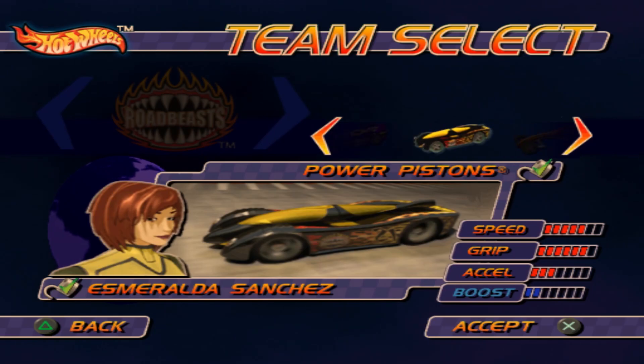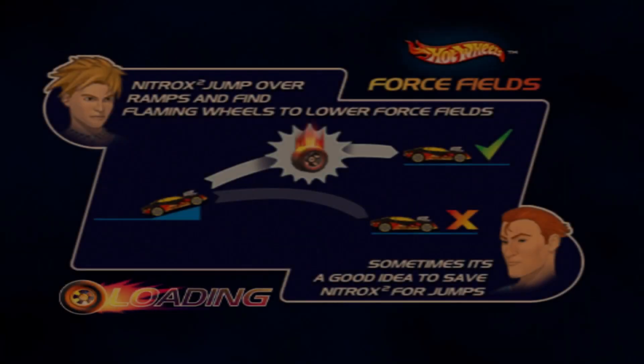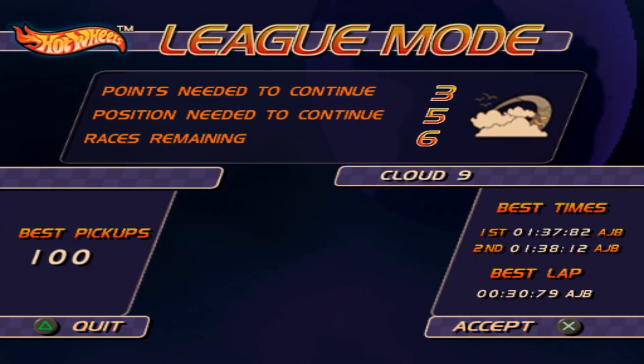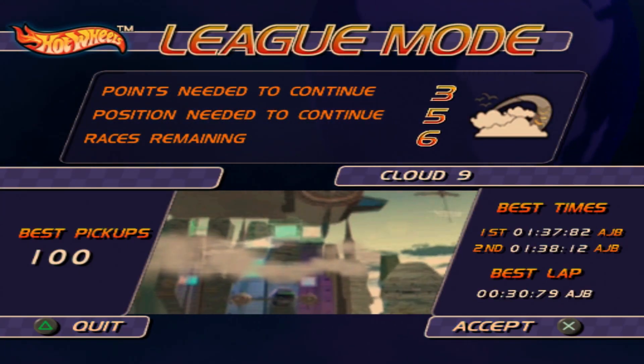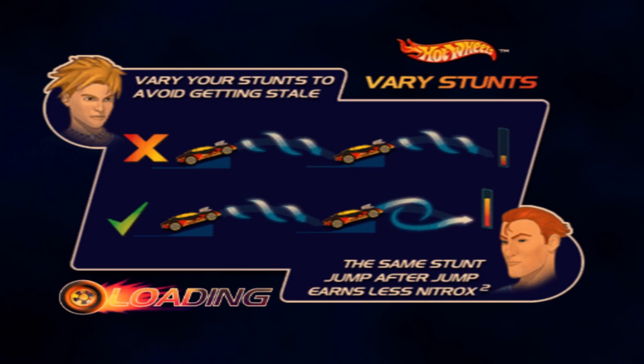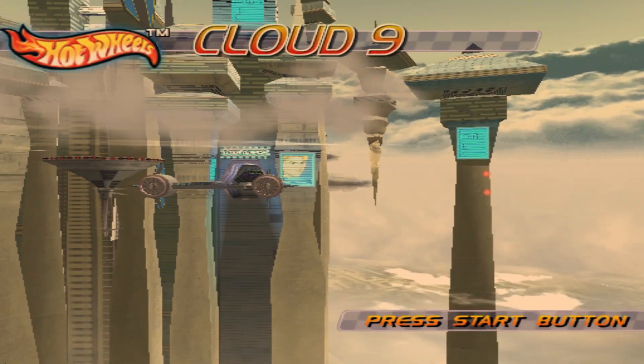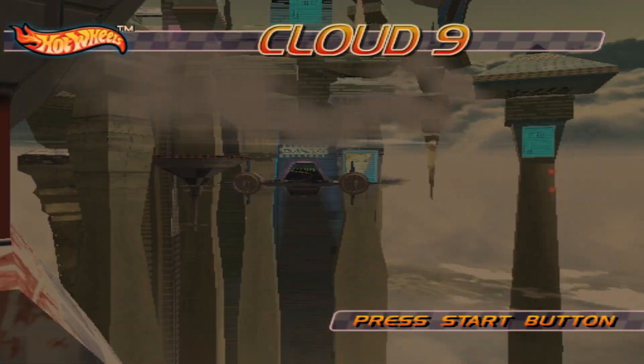That's enough looking at the cars though - let's actually go drive. We'll go on the Power Pistons because I don't use this car too much. What have we got to do? Cloud 9 - we're in the Cloud District. So the game's not really telling me anything about the button combo. Very helpful, thanks.